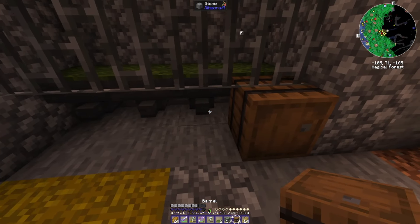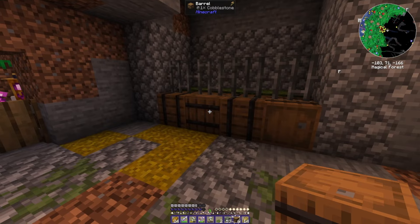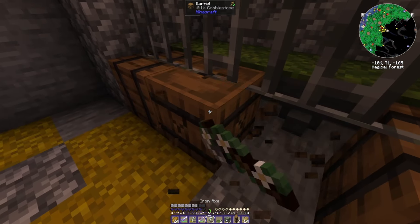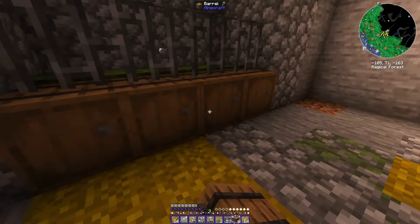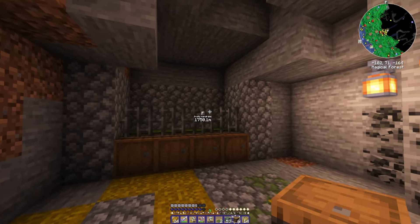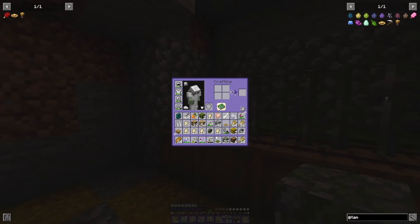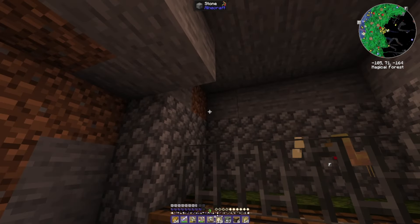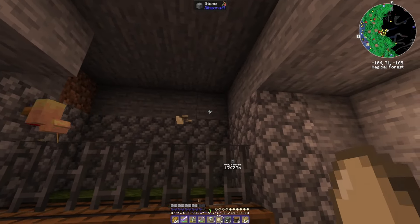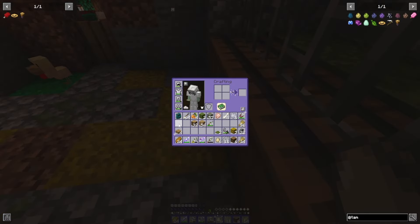I've filled up my inventory, probably shouldn't have. That doesn't look good, guys. It'll do — that'll do, donkey. I didn't bring back what I really wanted to bring back. I can't do that because they can climb it. I'm an idiot. Should I put stairs there? Maybe some slabs?